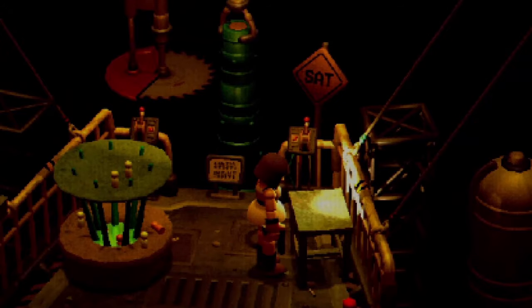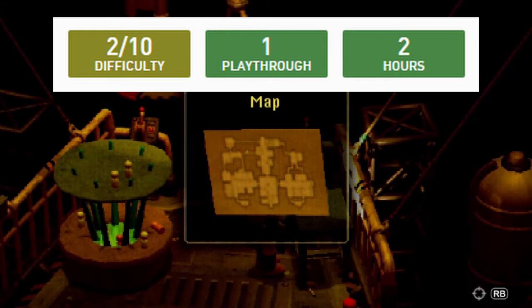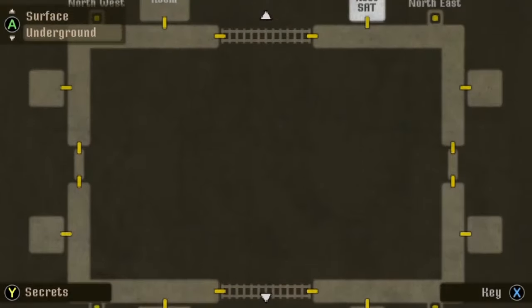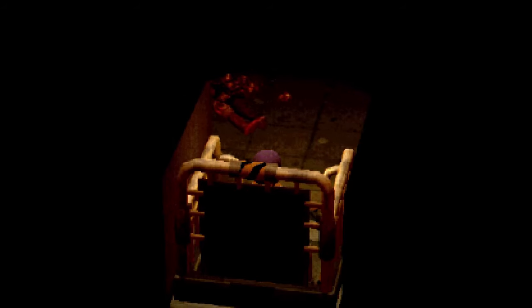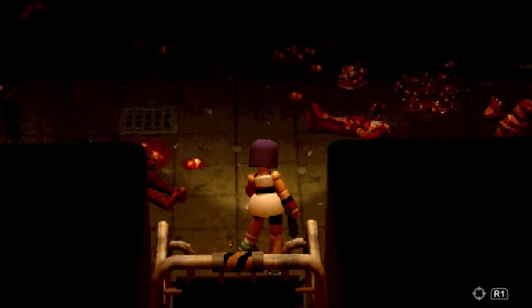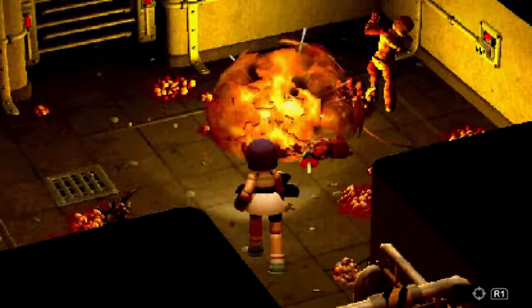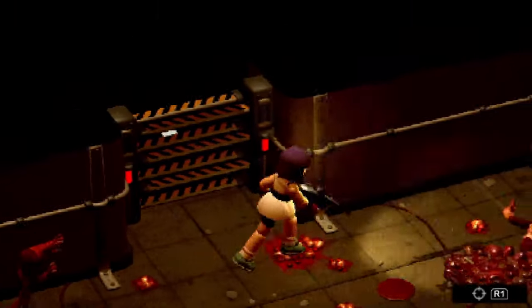PSNP has the difficulty set at a 2 out of 10, requiring a single playthrough and taking only 2 hours. But if, like me, you can't run past the enemies as quickly and cleanly as it recommends, you can speedrun a second playthrough with the bonus item — the Crow Launcher — which makes every enemy turn to putty with ease.